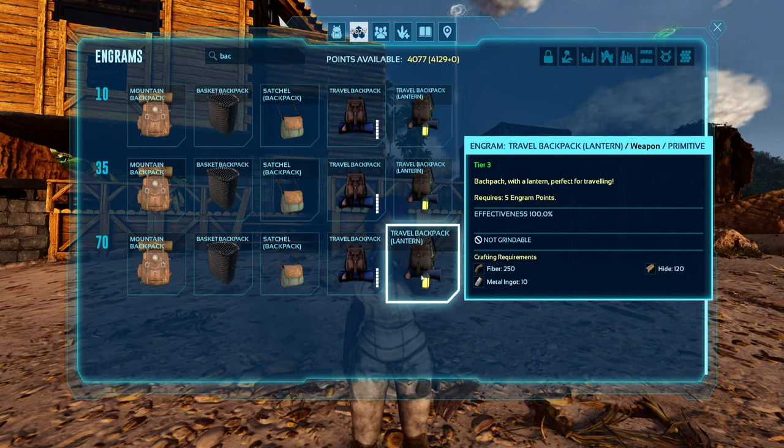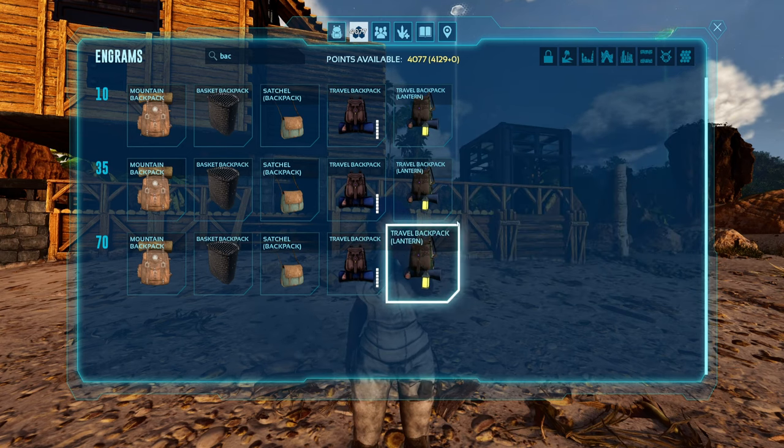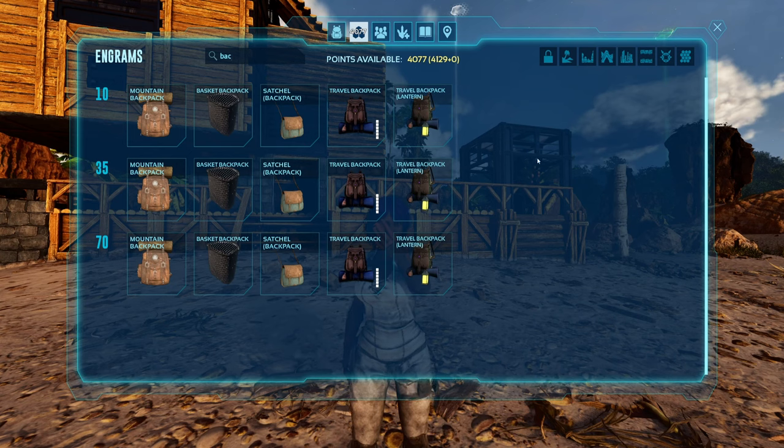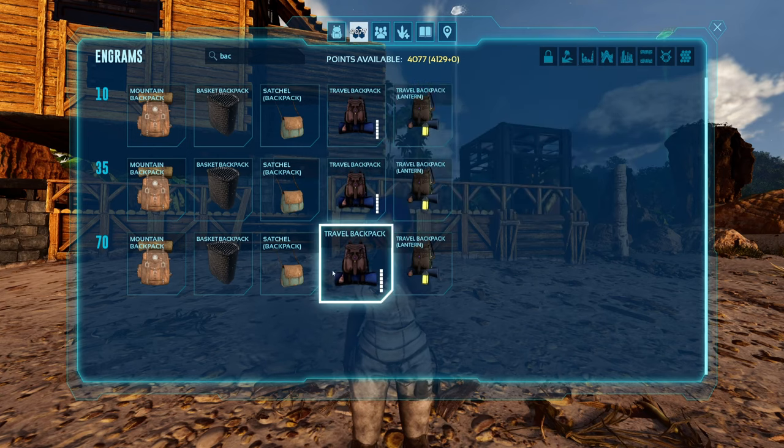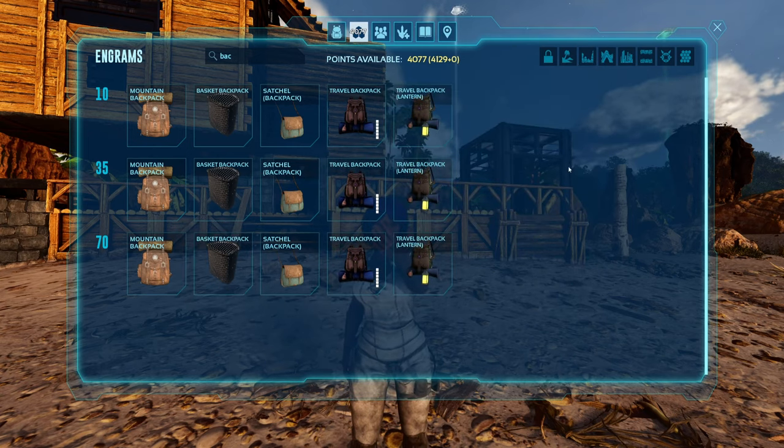You can change that to affect everything or just resources, like the default, and you can also change the multipliers for that. For example, on my server I've changed it to affect everything, not just base resources. And just to make the math easier for myself, I set it to 25%, 50%, and 75% weight reduction.